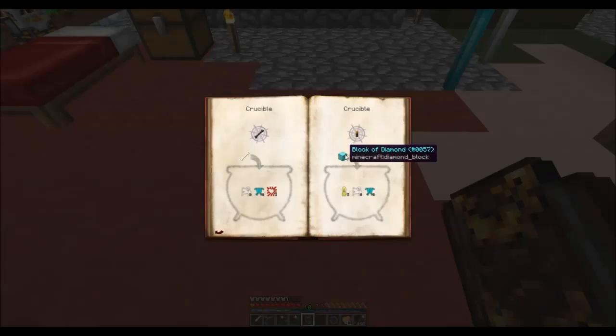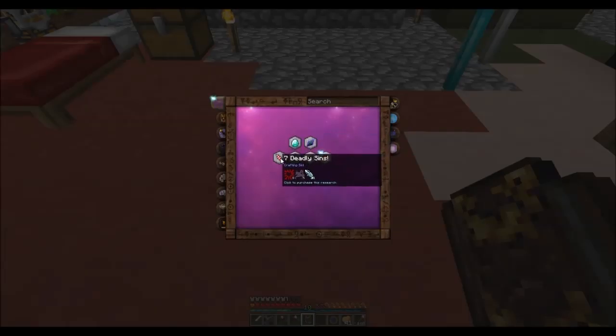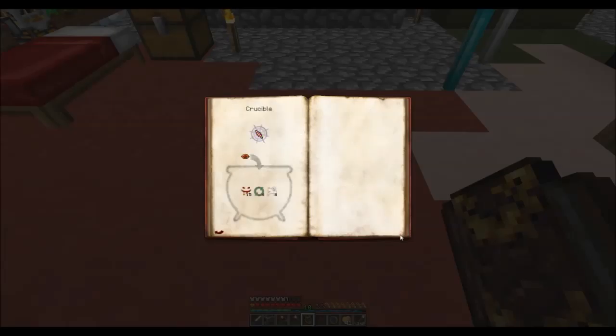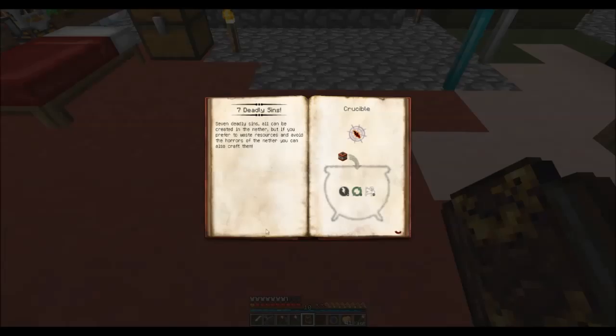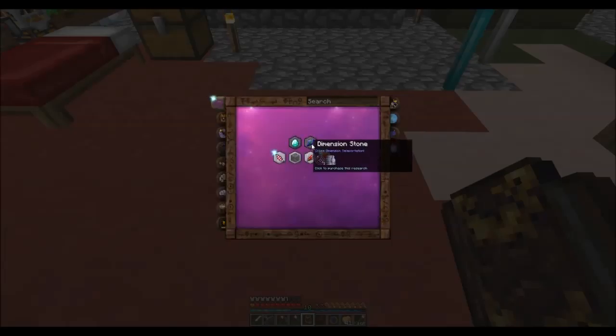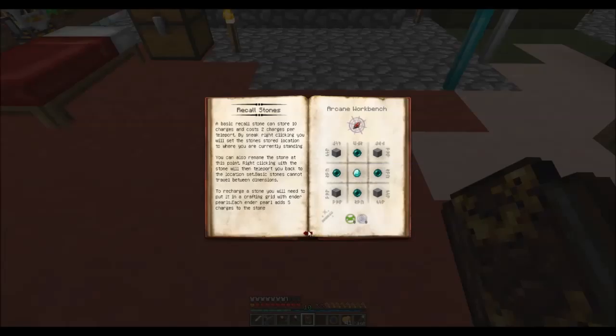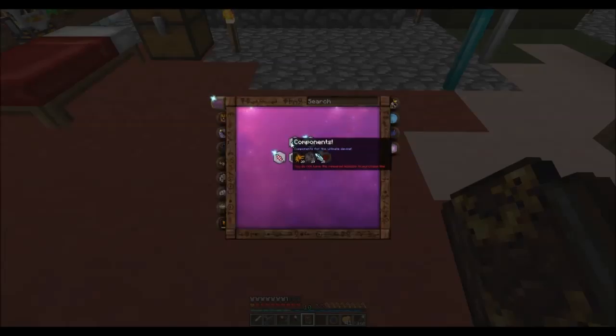So what I wanted to work on today was some Thaumcraft stuff. Let's get our Thaumonomicon out and look at some stuff we can get. More hit points seems like something we'd be interested in — this allows us to create miniature red hearts, yellow hearts, and green hearts. It also allows us to create necrotic bones, which is amazing, as well as our own Magnum torch — I did not know that! We may as well purchase seven deadly sins — by the way, good show — which allows us to make the different sin shards and the taint shard.